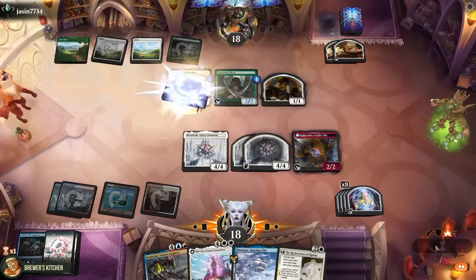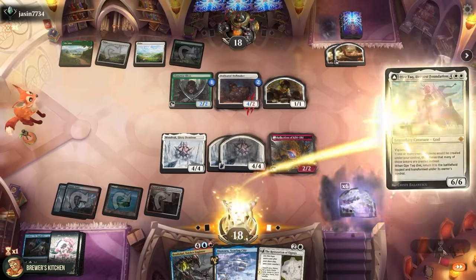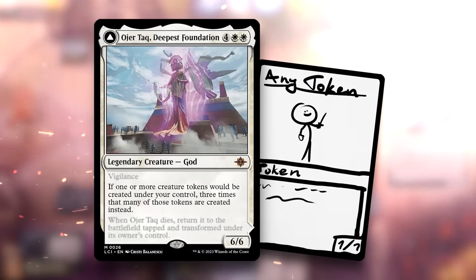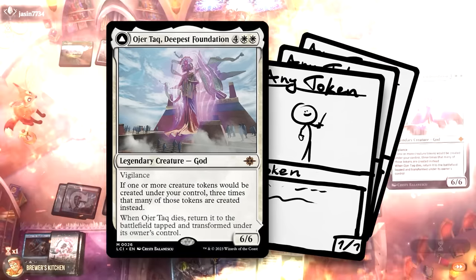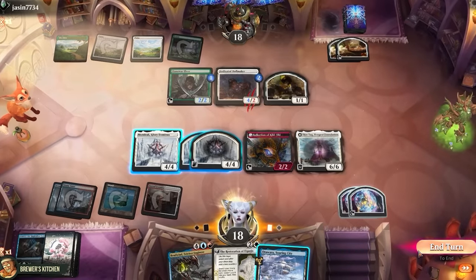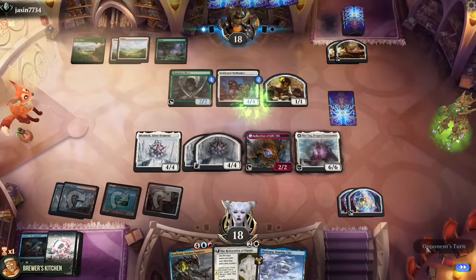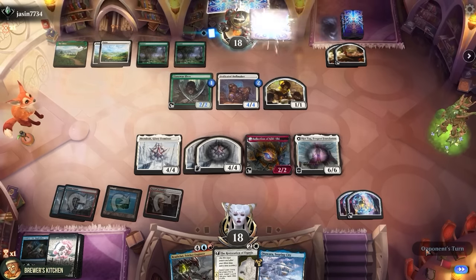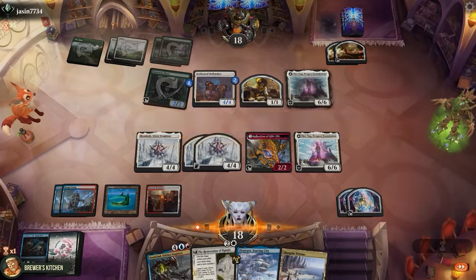Now that's already pretty cool, but we didn't come here to mess around. So use six treasures to cast OG Atsushi, Deepest Foundation. If one or more creature tokens would be created under your control, three times that many tokens are created instead. So the next time we create a token, we will create double double double triple as many. Let's pass the turn, keep up channel on this Otawara and see if they can stop us. OG Atsushi — yeah, looks like they have the same game plan as us. Too bad they're never gonna untap with it.